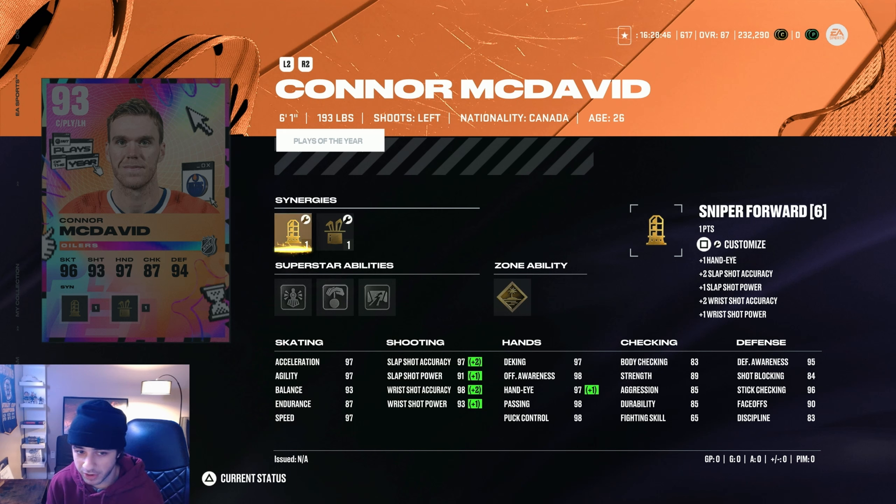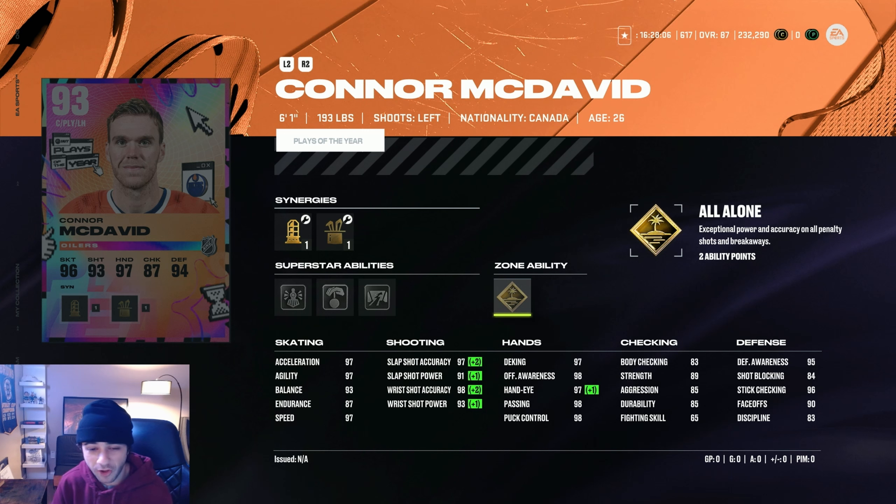McDavid got an upgrade to 93, which means his team of the year card got a free upgrade to 93 — I think that's the first one that came out. Kind of pissed because Chuck had like a four-point night the other night and didn't get an upgrade. They're just riding McDavid. He has 97 speed in Excel and 98 wrist shot accuracy. What really stands out is Silver All Alone.